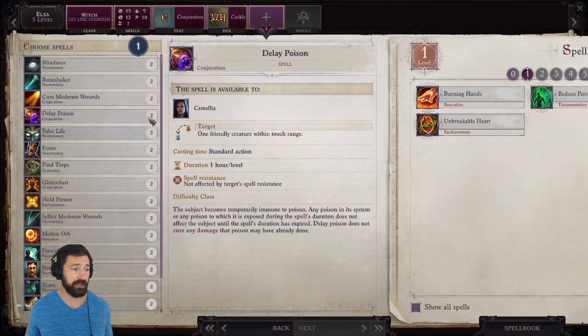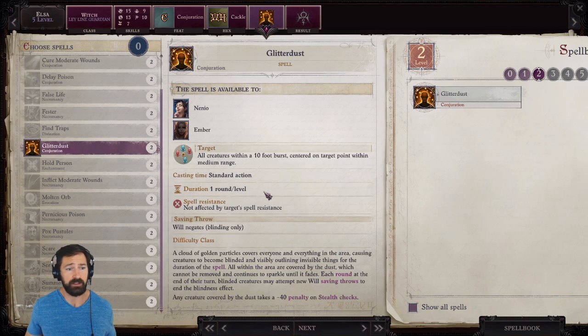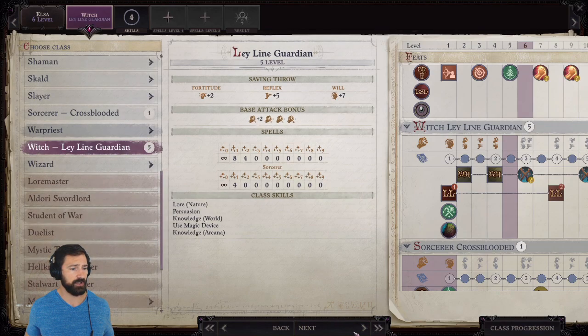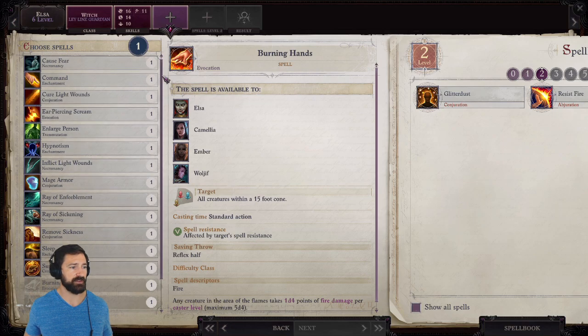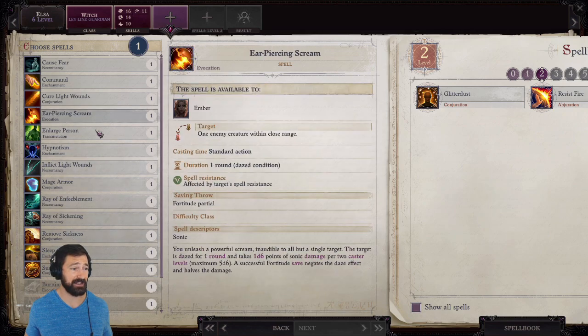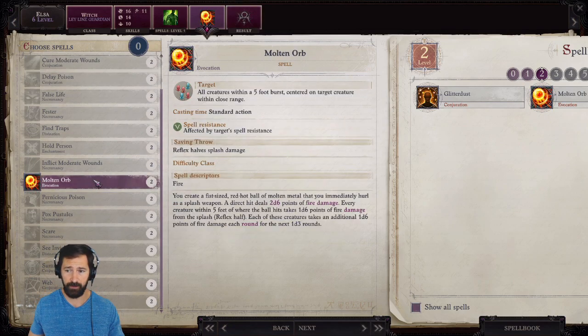Our second-level spell at level 5 is Glitter Dust — an AoE flash of glitter that blinds enemies that fail a Will save. Blind is one of the strongest debuffs in the game. At level 6, another level of Ley Line Guardian. We're not eligible for Winter Witch yet because we don't have 3rd-level spells. For our next second-level spell I'll pick up Molten Orb so I can convert it to cold damage later — 2d6 is decent for now, though it will get outpaced quickly.